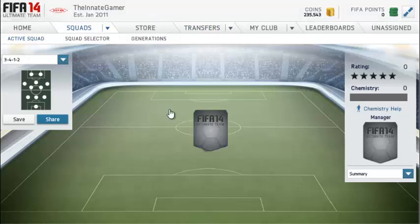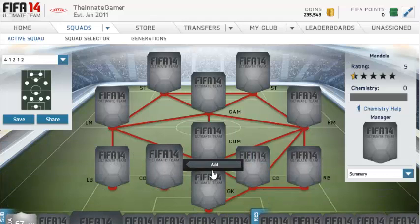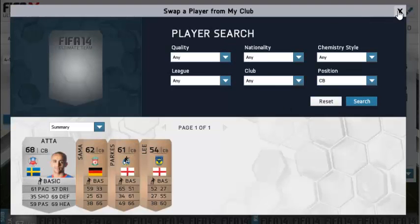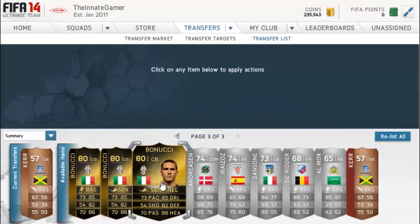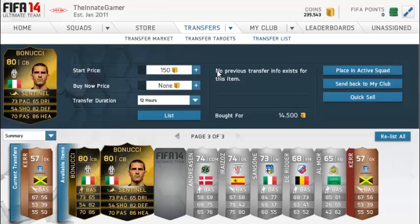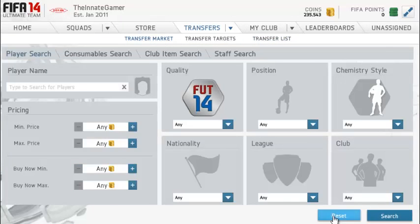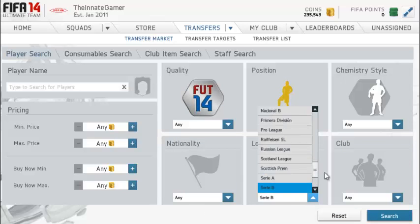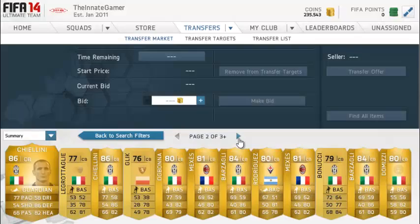I'm just going to make an Italian squad while I wait. Centre back — add, search. He's in my transfer list. I'll just take one of these — Sentinel. We'll place an active squad, there we are. Now let's have another look for some Serie A centre backs, turn this into me just searching for a nice cheeky little squad. I'm tempted by the second in-form Bonucci, to be honest.